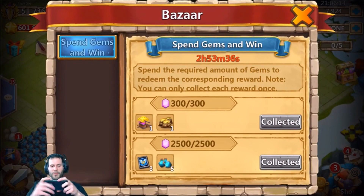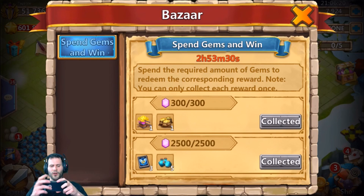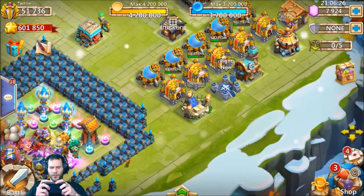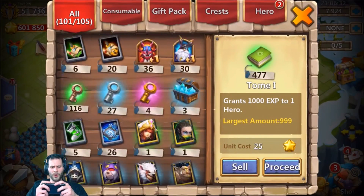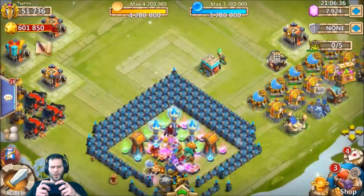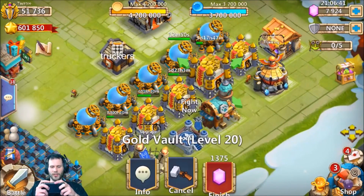I'm also saving all my gems, but I felt it's worth it to roll every time for the bazaar if you're free-to-play — spend 2,500 gems, roll heroes, maybe get something to evolve without wasting shards, and you get the three talent refresh cards. Anyway, I just wanted to make a video to show you guys exactly what I was opening on my free-to-play account.